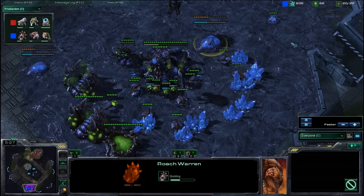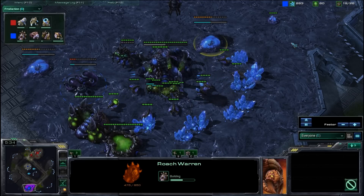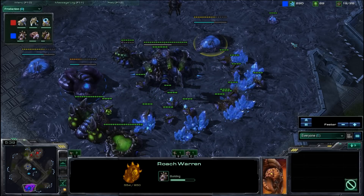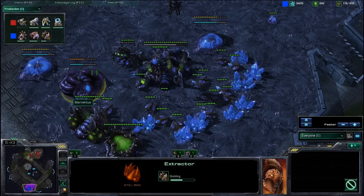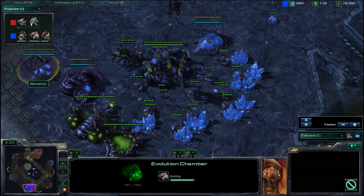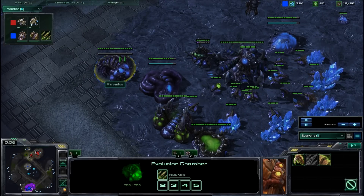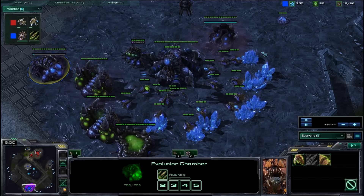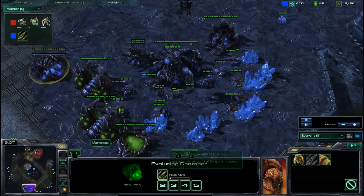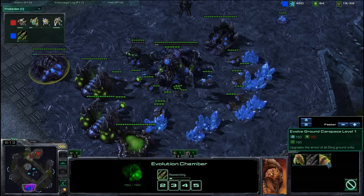I've got a Roach Warren coming up — no big surprises there, because it's a Protoss opponent, and Roaches and Hydralisks are very good against Gateway opponents. You'll notice I'm not ticking up to a Lair in any kind of hurry. I'm getting my second gas because I'm thinking of tossing out a few Mutalisks to do my second scouting round. And in the meantime, I'm getting an Evolution Chamber. Get that up early — the Evolution Chamber comes in very handy against air units that will come to attack you. And as soon as you get it, pop the first attack or defense upgrade.